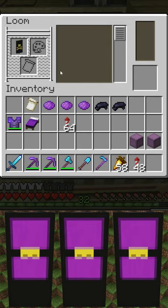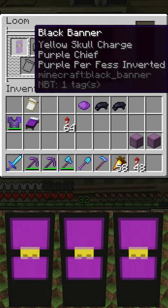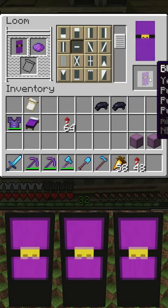Then we're going to go on to a purple chief, which is this shape right here. Then we're going to go on to a purple per-fess inverted, which is this shape right here. Then we're going to go on to a purple fess, which is this shape right here.